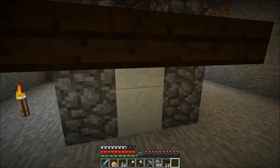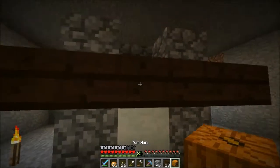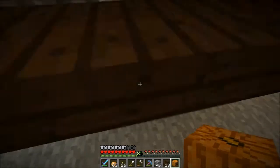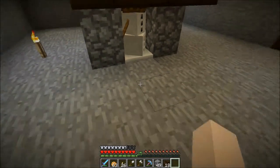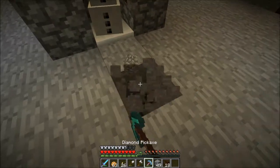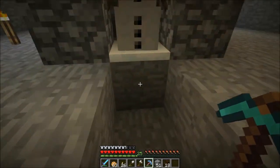Put that there, that there, and then you'll have to get the pumpkin head. It has to be a pumpkin head — it can't be a jack-o'-lantern. And then, boom! And then you can cut these two out right there, because he can't get down — the slabs stop him.